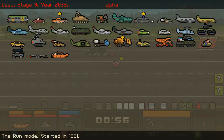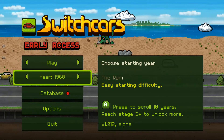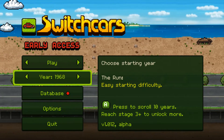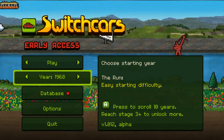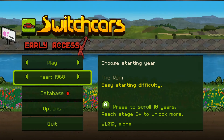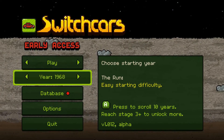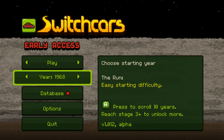I got too confident. I really should stay away from that strategy unless I'm wearing a helmet, because then you get one free crash, basically. Alright, well that was a pretty good run — we did get to stage nine, year 2033. Died in just one shot to the brain. Next time we're gonna be starting in 1968 on the easy starting difficulty. We'll probably be in easy for a little while yet. Anyway, that's gonna do it for this one — this is GameHoardGame, I am Pooh. Join me again for some more Switchcars. Have a good one.